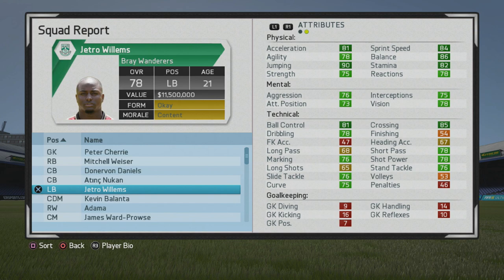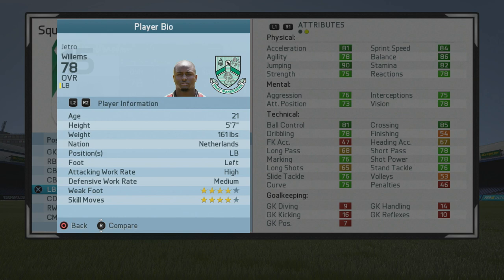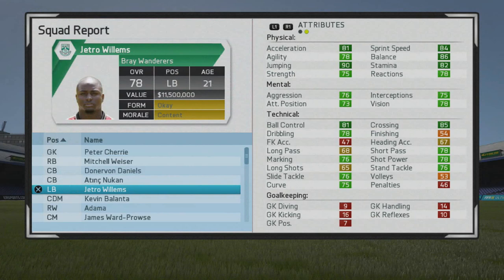Amazing stats from the start — the base stats are great. Starting out at 78 overall, he has the potential to become one of the best left backs. He's five foot seven, left foot, high/medium work rates, four-star weak foot, and four-star skill moves. He also has the Flair and Giant Throw-In traits.